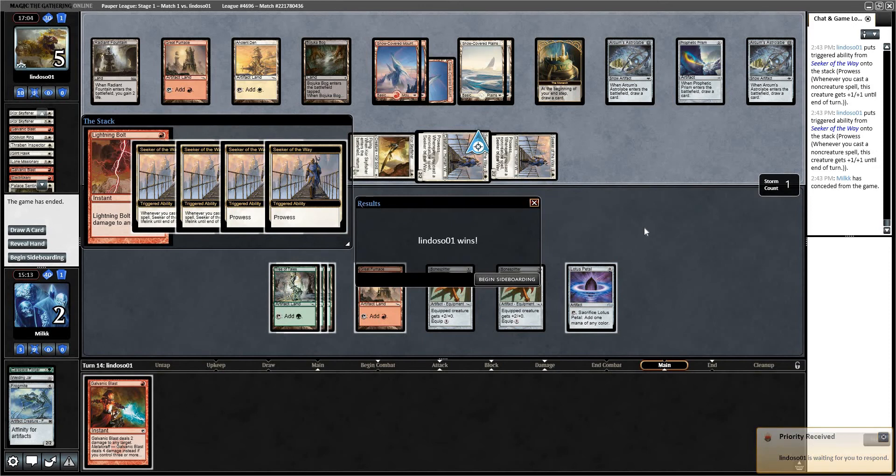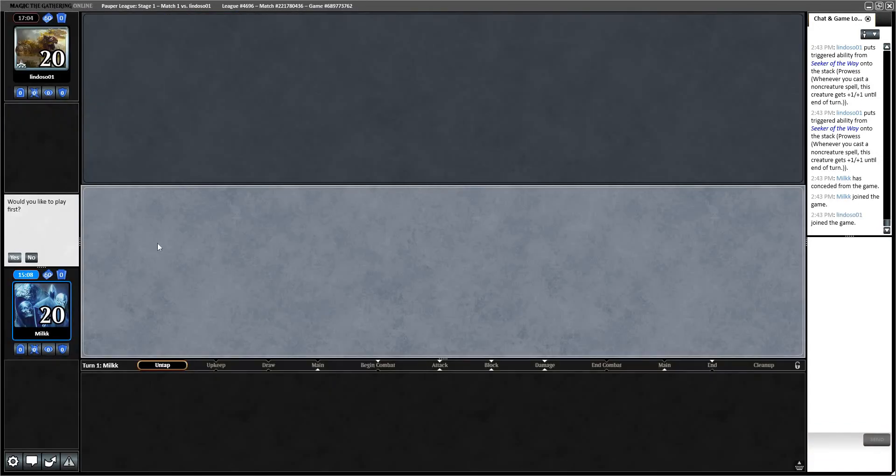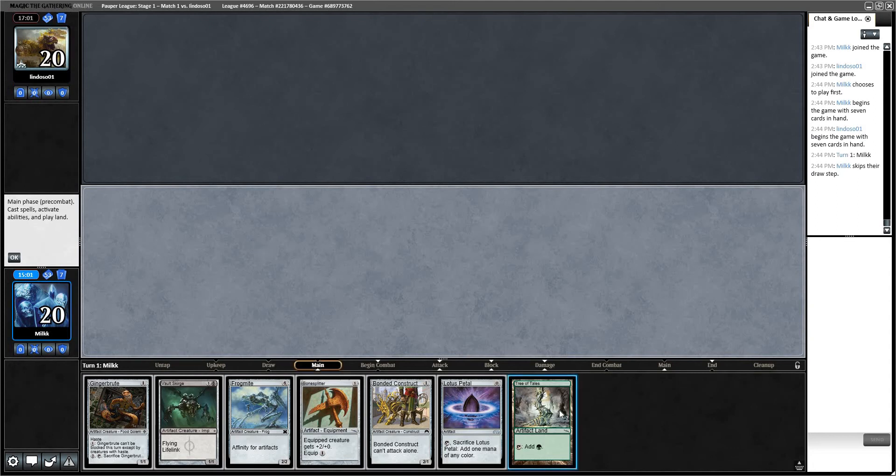Let's go to game 3 — we'll be on the play. I don't think I want to make any changes; I'm happy with the sideboard like this. Could consider Relic, but Prismatic Strands isn't even that great against us. Game 3 — we'd like to play first. We'll keep this hand. He kept his hand as well. Lotus Petal.